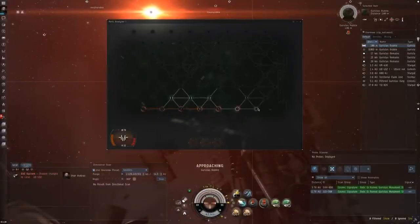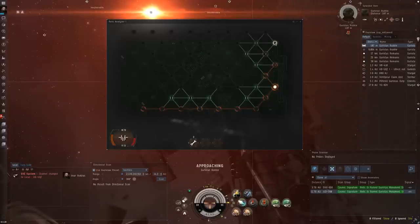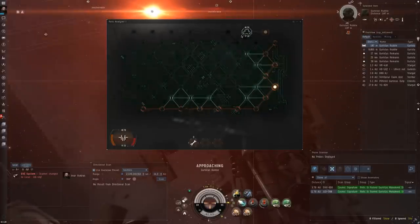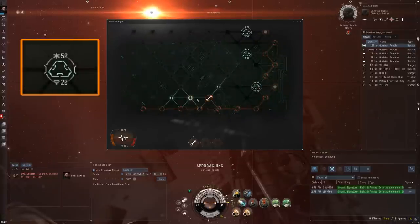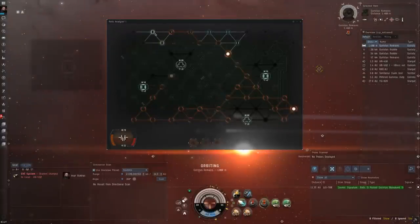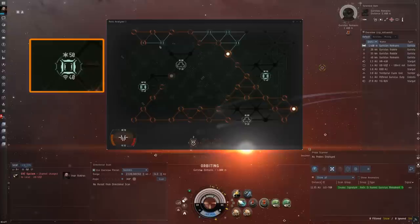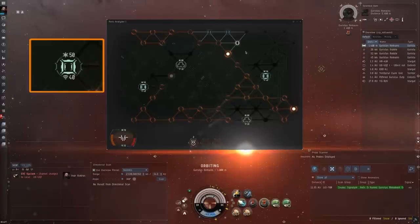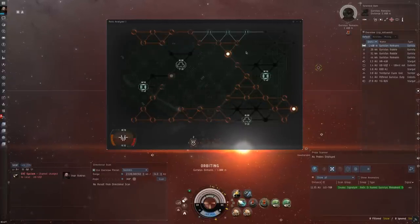Since every game is different, it's impossible for me to showcase every single way that you can successfully hack a container. But I can show you what to do when you encounter each defensive subsystem. When it comes to the firewalls, the basic defense system of every container, don't bother attacking them unless you've run out of nodes to uncover. The antivirus subsystem is also ubiquitous to all containers. It has a very high strength. Just like with the firewall, avoid attacking it unless you've run out of nodes to uncover.